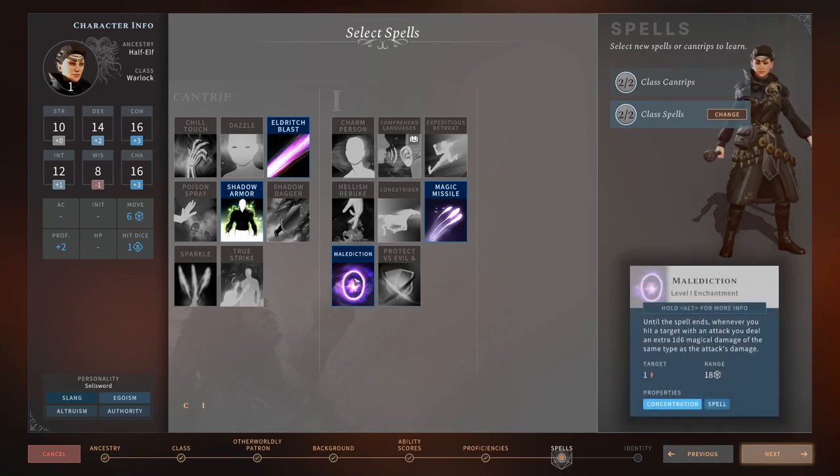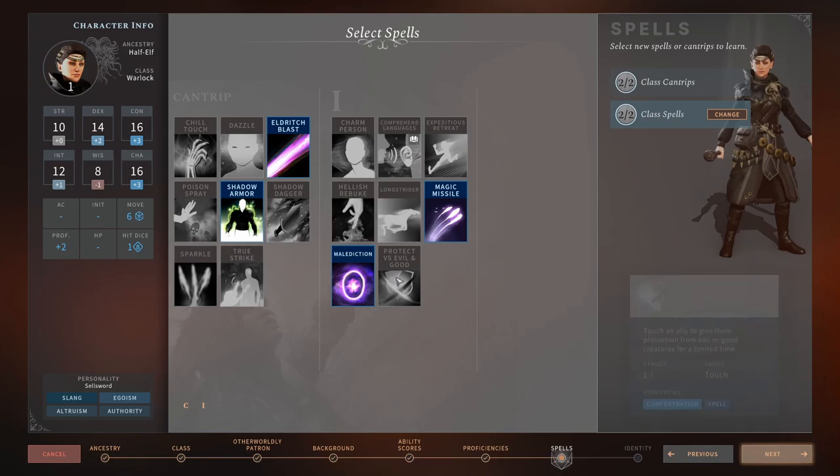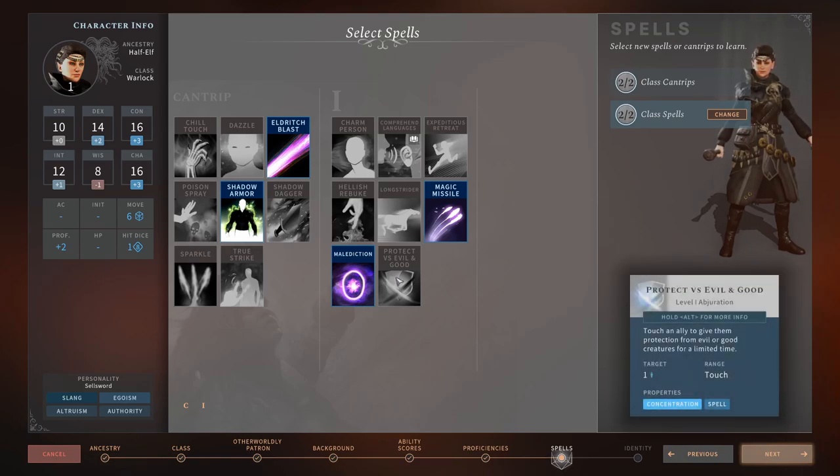Malediction — 5 out of 5. This is pretty strong: when you put it on a target, every time you hit them with a spell you do extra damage. It's kind of like the Ranger's Hunter's Mark — instead of arrows doing extra bonus damage, it's spells. And it only costs a bonus action, so you put it on as a bonus action and then start blasting away with Eldritch Blast straight away. Protect versus Evil and Good — 3 out of 5 depending on the campaign.